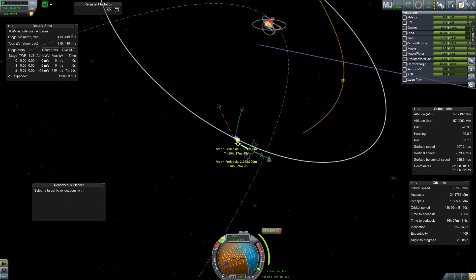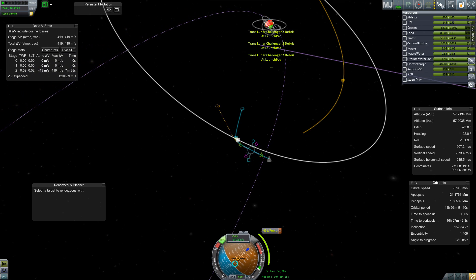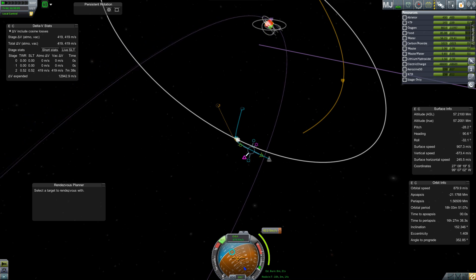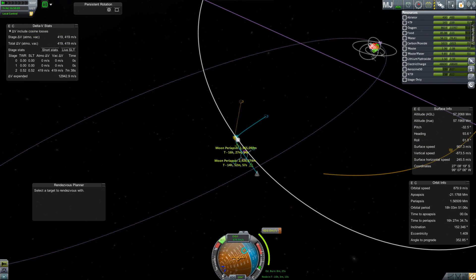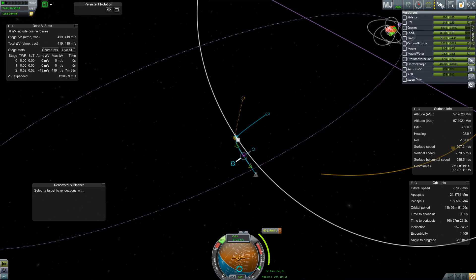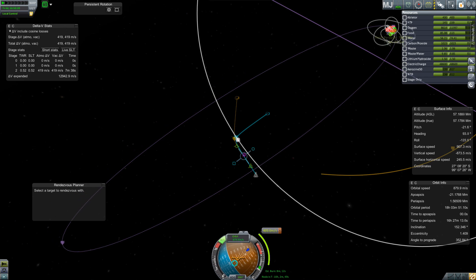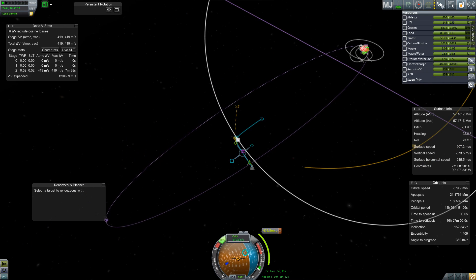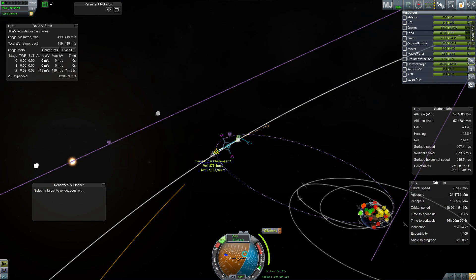You'd normally do this as a free return trajectory, but I just totally guessed where my translunar injection should be. I've mostly been trying to go straight from launch into a translunar injection because otherwise the cryogenic liquid oxygen just evaporates and leaves me without all the delta-V I need. Instead, I need to burn a bunch of delta-V trying to get back home because I didn't get a free return trajectory.